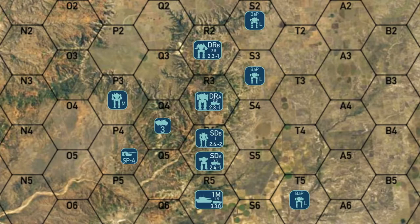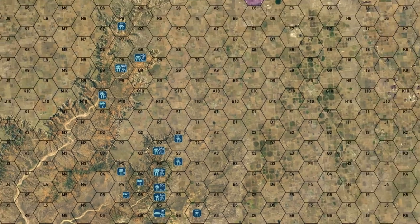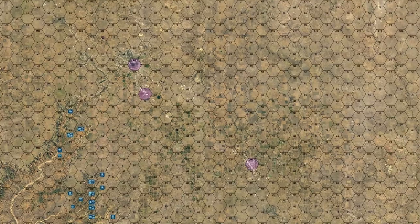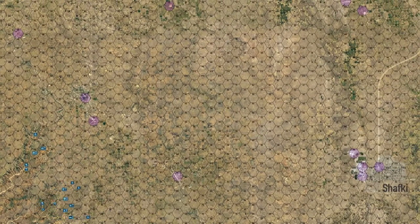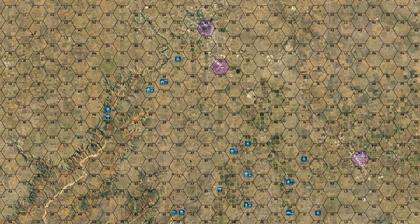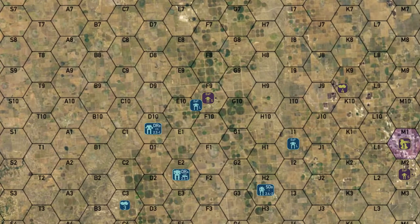Hey everybody, welcome back to the channel and another episode of Phase 3 for the Battle of Astrakazi. We're going to start our battle off here in the south. The units in the south are going to move over towards the city of Shafki. Our units to the north, mostly clan units, are going to push north trying to take out those two Merrick strong points and then sweep around to guard the northern flank of our southern unit. As we moved forward we detected a bunch of lighter units forming their front line, and in the center of our area of operation one of our light lances encountered one of their scout lances and engaged them.